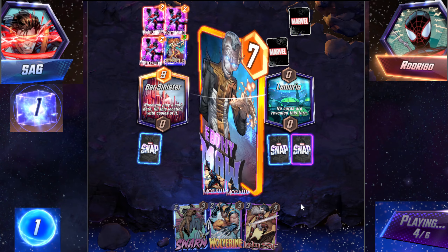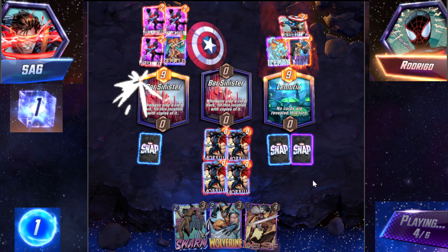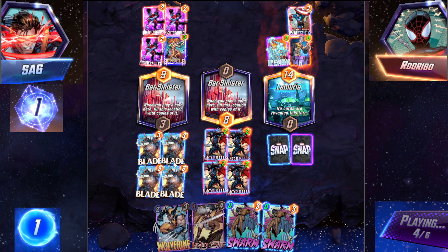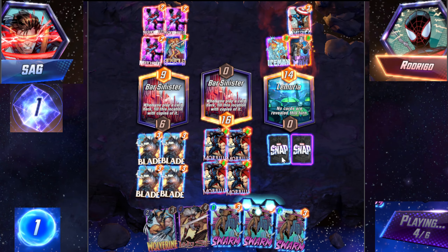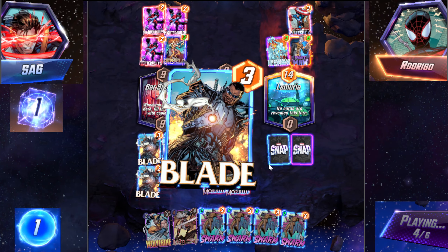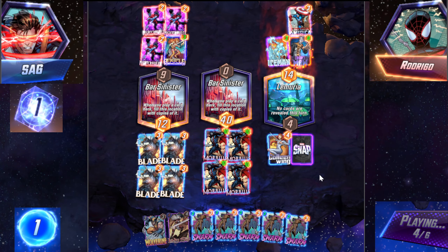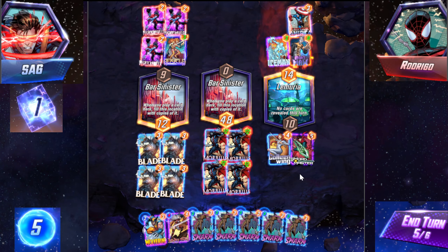Ebony Maw. Oh you bitch — okay, that's actually the best one. Nice. Oh no, it did do that. Not nice at all. And it's just going to give me a bunch of Swarms that I can't do anything with. And then I can't draw anything either. Oh my god. The middle one is going to be big.